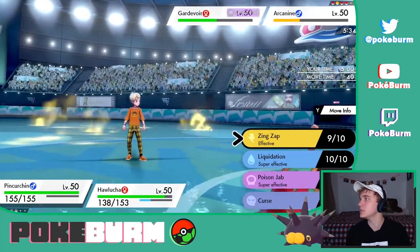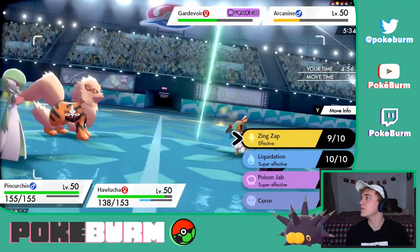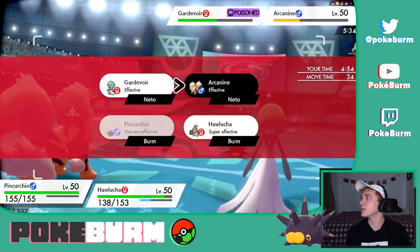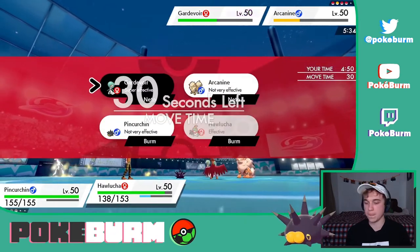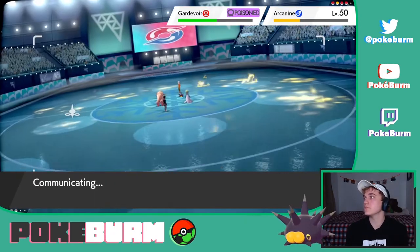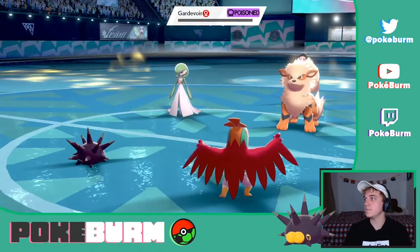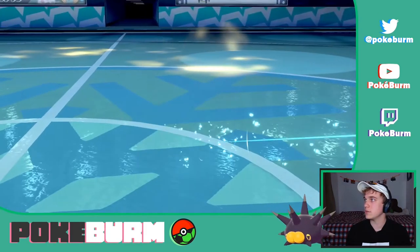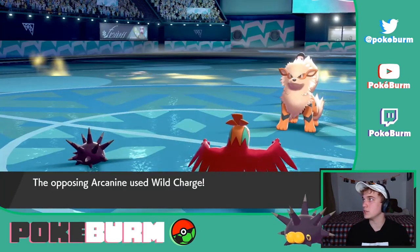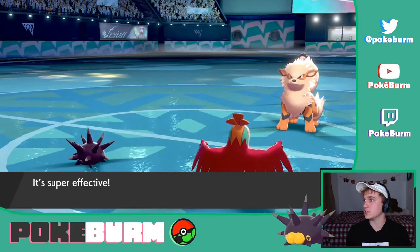Still down by two, fighting tooth and nail. We're gonna Zing Zap Arcanine, and we have to kill with Iron Head here — we have to. We get the kill. They might have Wild Charge on their Arcanine. Yep, Wild Charge. That's not gonna kill Hawlucha thanks to the Electric Seed boost.